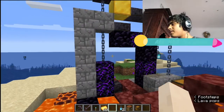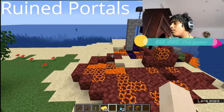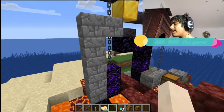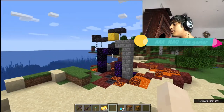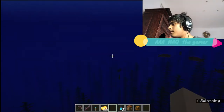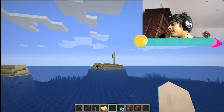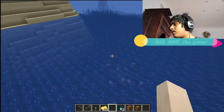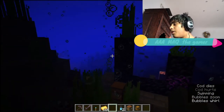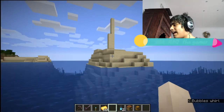We have the ruined nether portal. This is actually a nether portal that spawns in the overworld and in the nether. They made it easier for making the nether portal, and you can get crying obsidian. This is a ruined portal on land, and we also have one on the water. You get two types of ruined nether portals in the overworld — one on the land and one in the ocean.